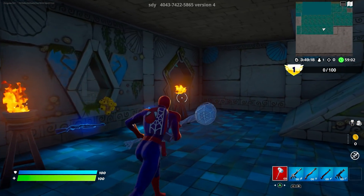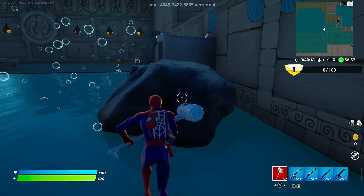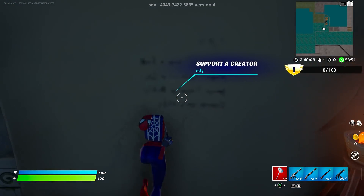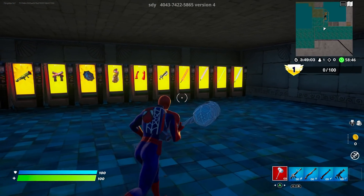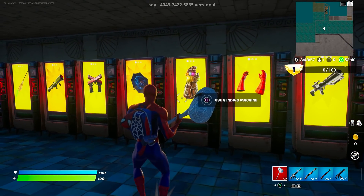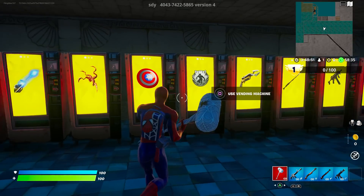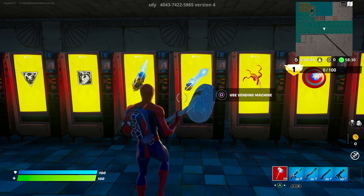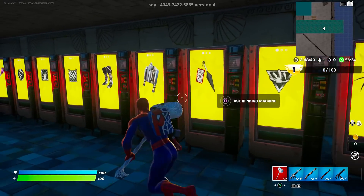Once you change the outfit, everything starts glitching up and there should be a door that's unlocked. Come over here — this door should be unlocked. Jump over here, this door should be unlocked, and go inside. As soon as you go inside and turn to your right, you will have all the things available — Spider-Man, Thanos, Black Panther, Captain America, Carnage — all of these unreleased mystic weapons and more.